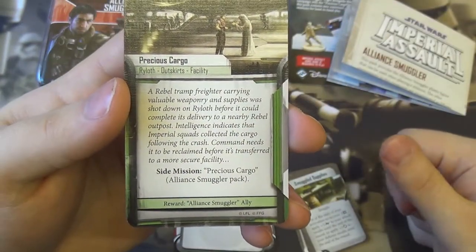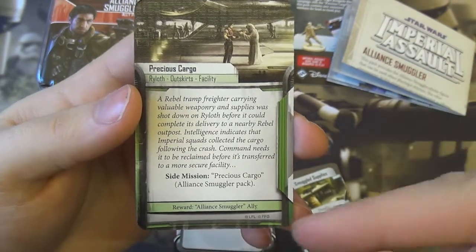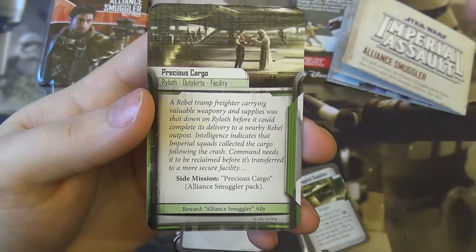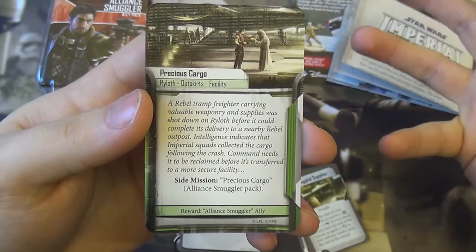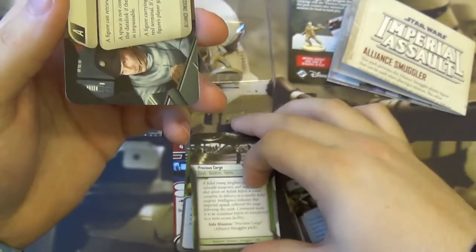We have a side mission card. If you're playing through the campaign, this is how you get the Alliance Smuggler as an ally. It's called Precious Cargo — you run the Precious Cargo side mission which, by the looks of it, is effectively get through the map, reach the cargo, and that way you unlock the Alliance Smuggler.